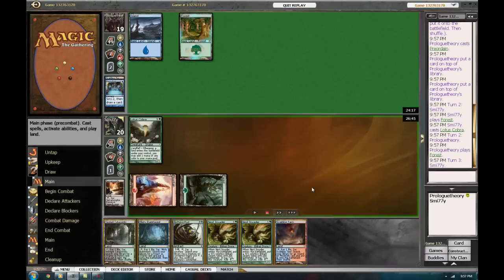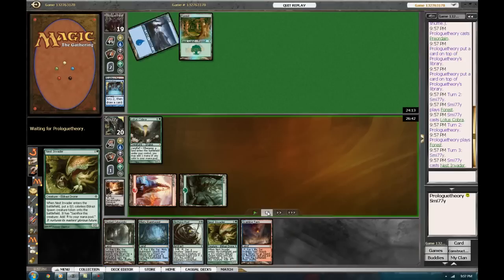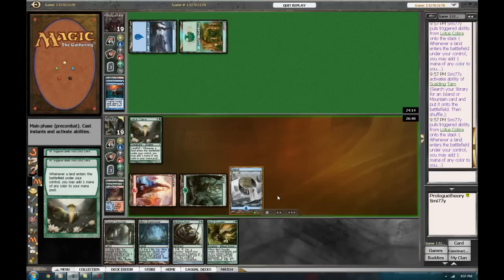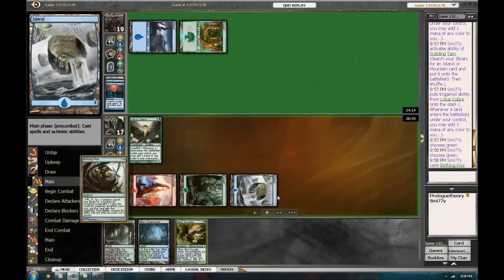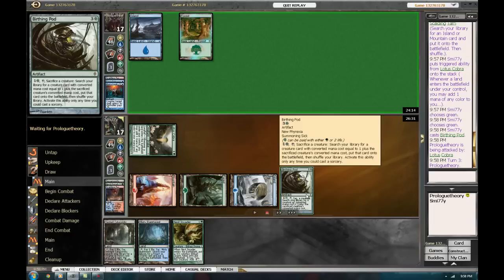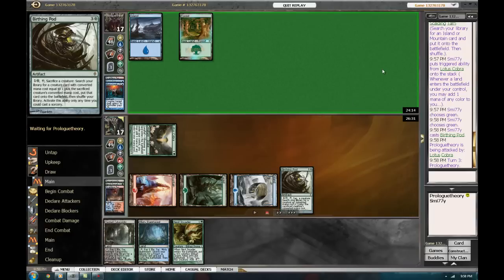We don't have much gas but Birthing Pod is always gas, so keep that in mind. You've got to be careful — I could have just played Birthing Pod for three, however he's got the mana open and he probably has a Mana Leak. So we try to bait it and it actually works. We get rid of the Nest Invader, pop a fetch, and we get the Birthing Pod online. This is game one so he doesn't have the artifact hate for it. We can really change the sideboard to become more aggro — just remove the enchantments and their removal becomes completely dead cards in their hand, so you're at a strict advantage there.